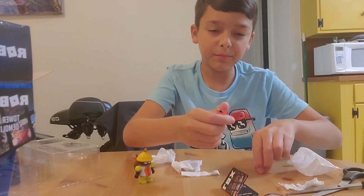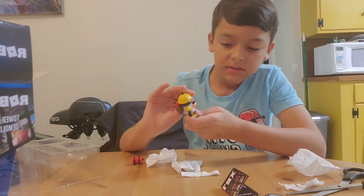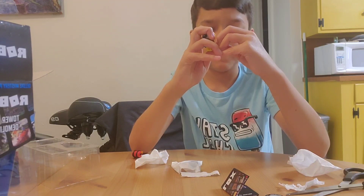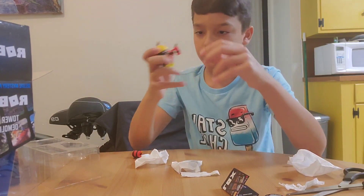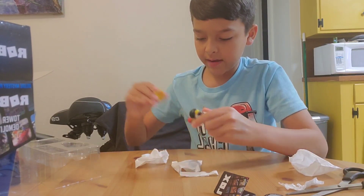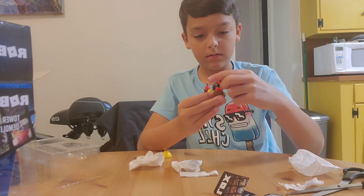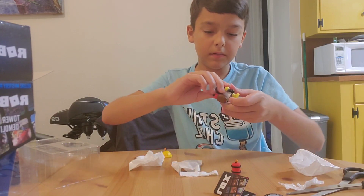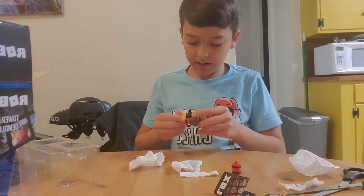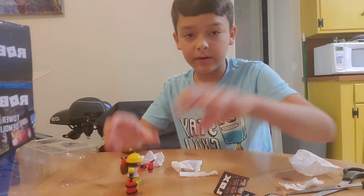We get lots more dynamite right here. I'm assuming this piece of dynamite is to put in his hand, so we can just go like this — get it in there. Now he's carrying some dynamite. I think this is a hat piece — wait, it's a head piece. I'm not sure how to take the head off yet, but I'll figure it out. For now we can just use it as a little accessory.